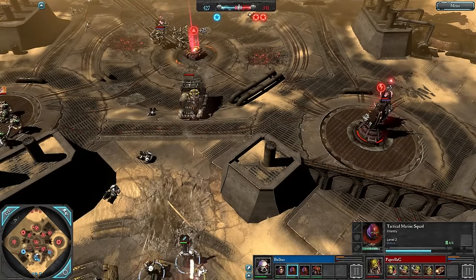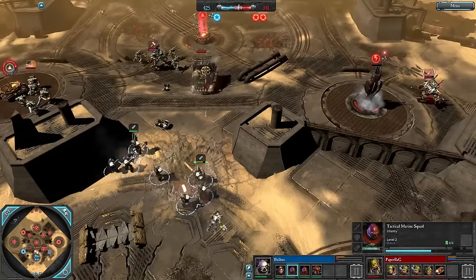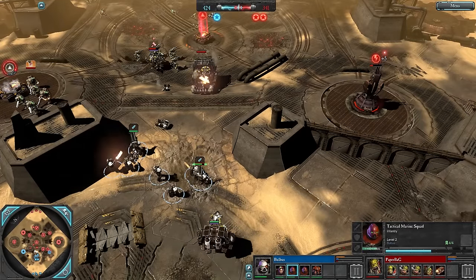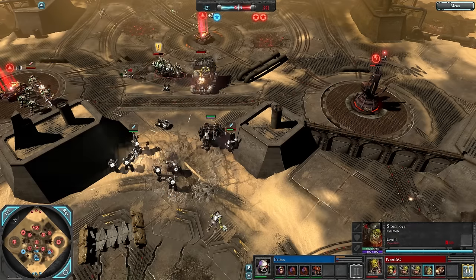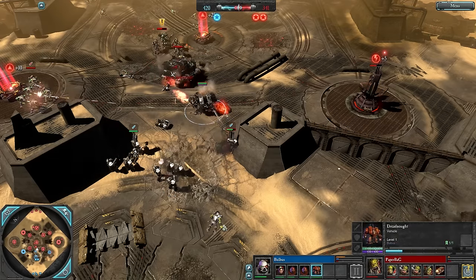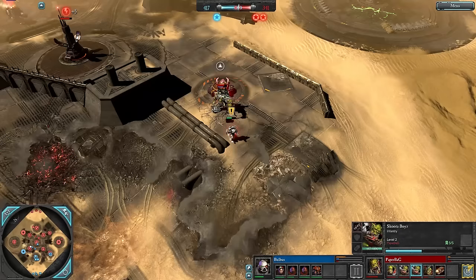The reinforcement is what you actually want to kill. We could see a Multi-Melta on the Dreadnought to fight the War Truck, or Missile Launchers on the Tactical Marines, or even Devastators later when he has enough power. The Dreadnought comes in now and Storm Boys are not going to jump in — they don't want a piece of this melee Dreadnought. Some Shooter Boys backing away too.